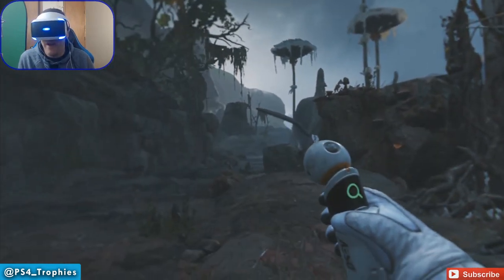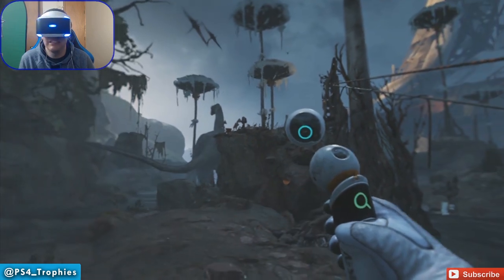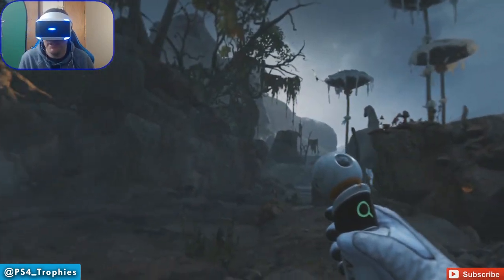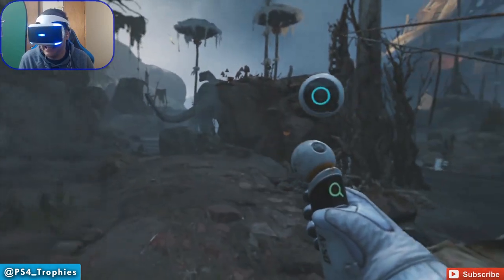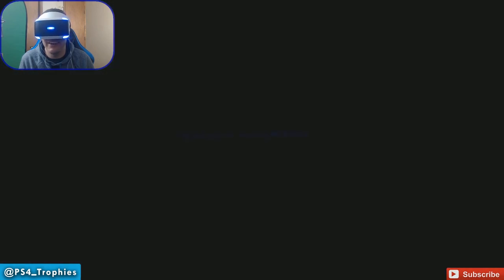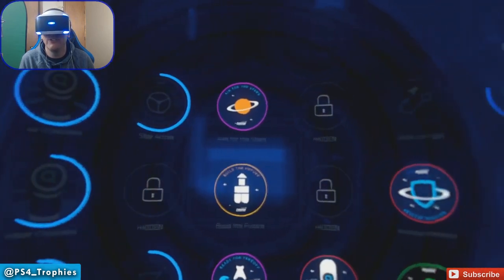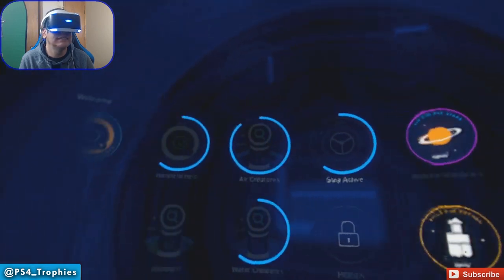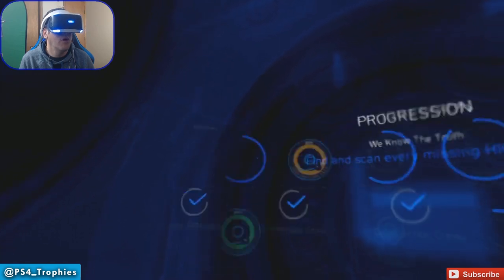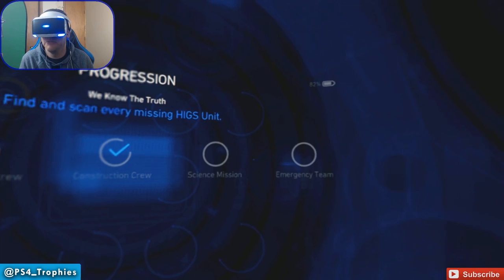Hey guys, welcome back to Robinson the Journey. We are doing a let's play — a platinum let's play — where we're going to try to get all the trophies. We just finished up the tar pits, so let's check our progress here. This is going to allow us to check in and see what we need left. These are the Higgs units — we haven't done the science mission or emergency team.